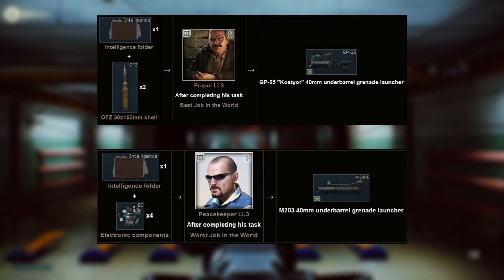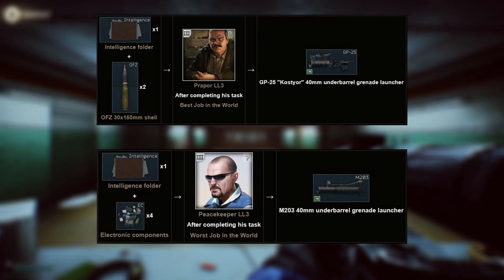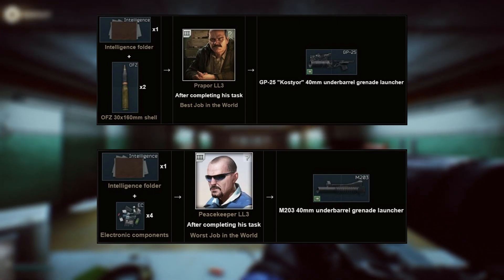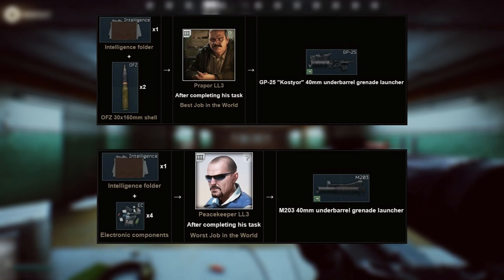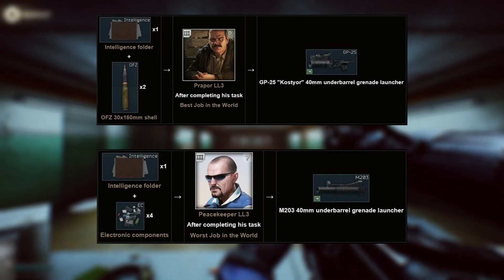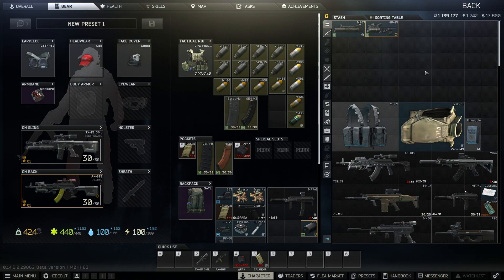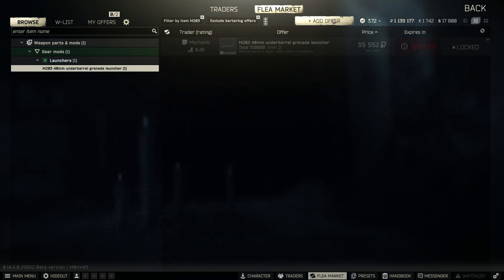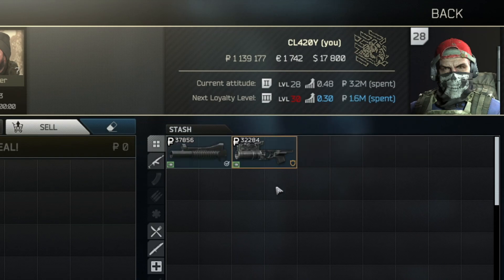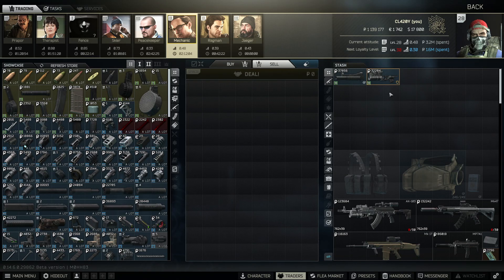Here is some information about the launchers — here are the trades for both of them. They're both level 3 trades and they're not cheap either. The GP25 comes up to around 500k at the moment, and the N203 comes up to maybe around 400k to 450k. These are definitely not cheap pieces of equipment. And on top of that, you can't list them on the flea market, so you can't get that money back. If you go to the Mechanic trader, you'll only get 37k and 32k rubles back for them.